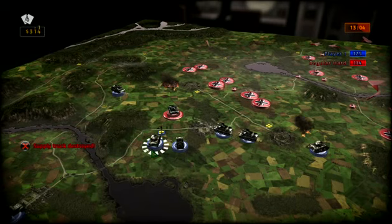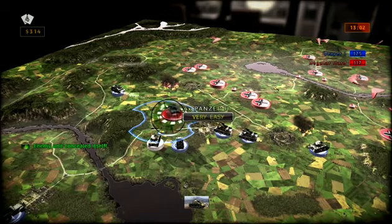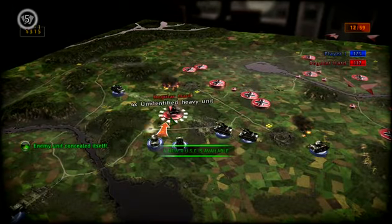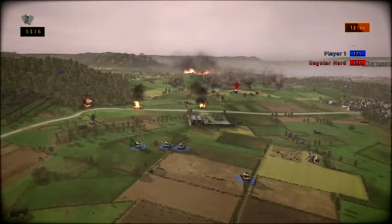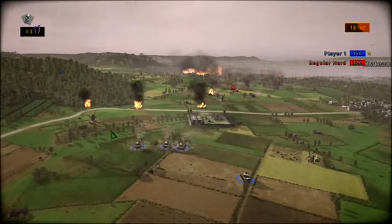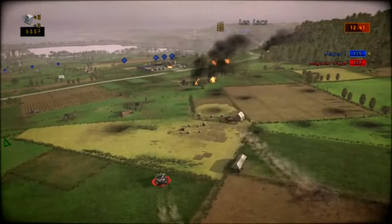What could be better for a general than to anticipate what is going on in the head of his enemy? The last element I want to tell you about is the combat, as there will be plenty of it while you play. Assigning an order to your unit is very simple — left-click on the unit or stack of units, and then left-click again on the target destination. When you select an enemy unit, a small pop-up appears telling you if the combat is going to be easy or very dangerous.